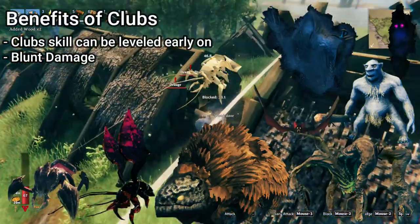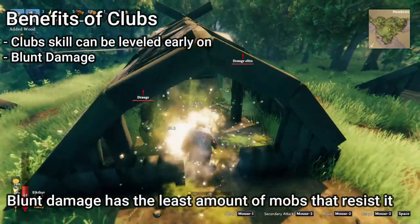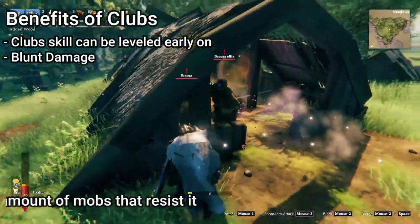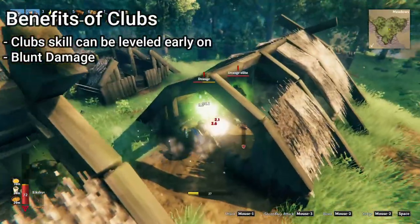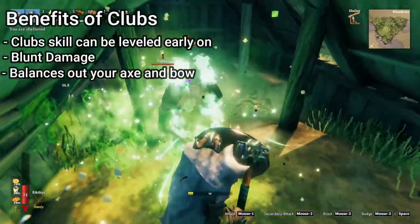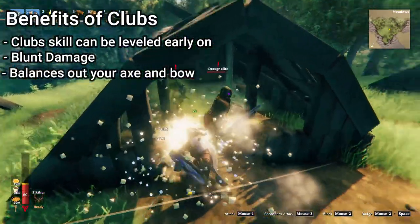That may seem like a lot of mobs, but blunt damage has the least amount of enemies that resist the damage type, and the most amount of enemies weak to that damage type out of pierce, slash, and blunt. Maces also make for very balanced setups because you most likely will already be carrying a bow and axe, which will cover your piercing slash damage.